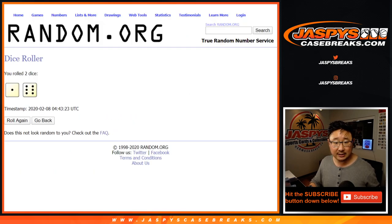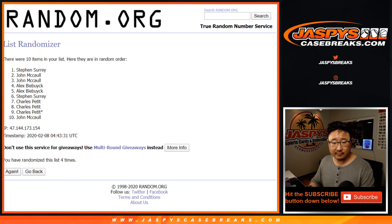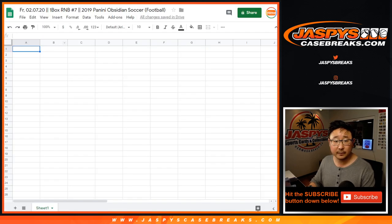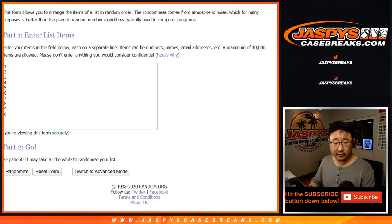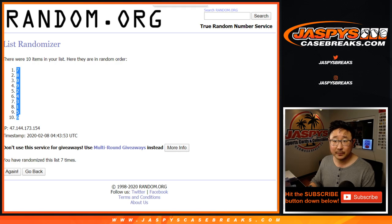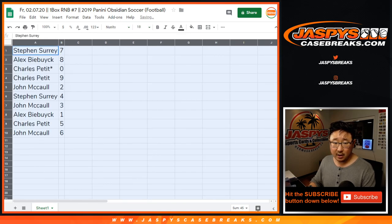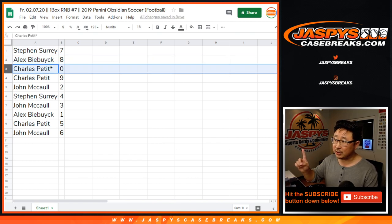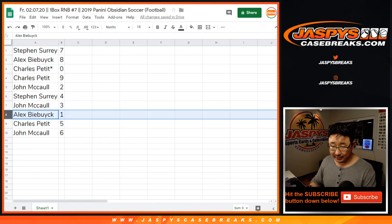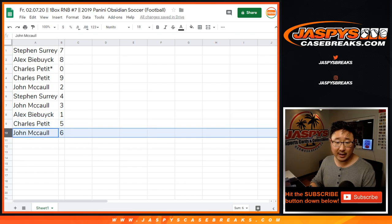Let's roll it, let's randomize it — one and a six, seven times for break seven. After seven times, we've got SKS down to J.R. McCall. After seven times for the numbers: SKS with seven, Alex with eight, Charles Pettit with zero — so you'll get any and all redemptions in this box, including one-of-one redemptions. Alex, you'll still get live one-of-ones. That's how we do those number blocks. Charles, you also have nine. John with two. SKS with four. John with three. Alex with one. Charles with five. And John with six.